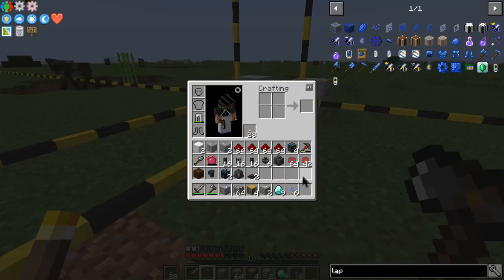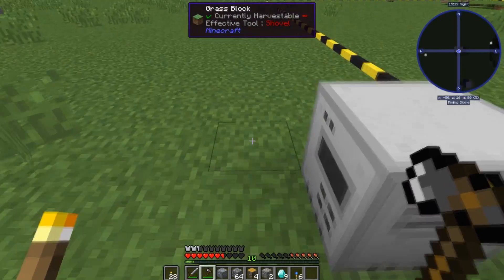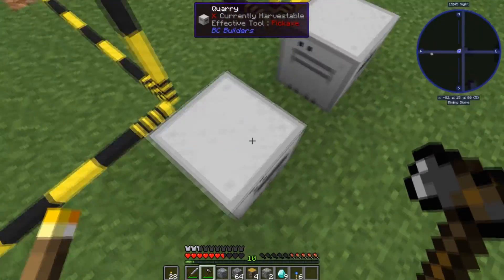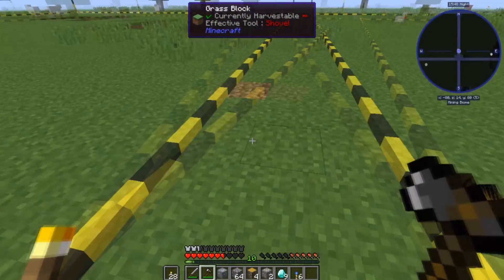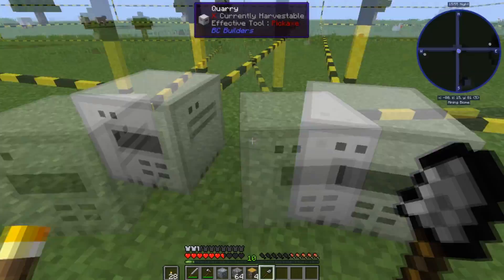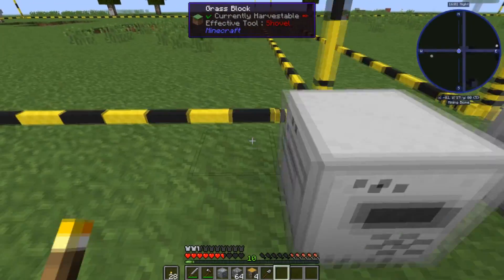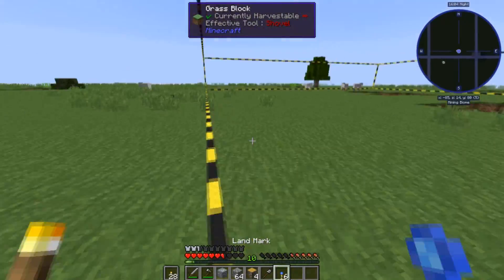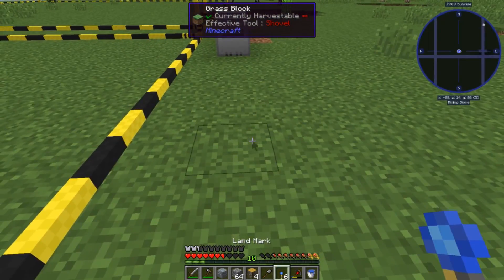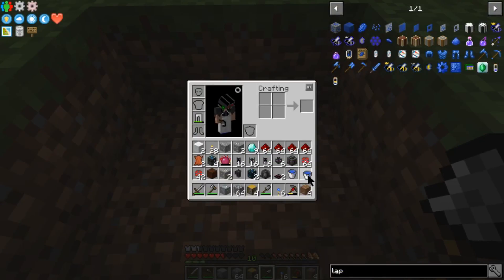I'll just drop this tree down — there we go. All this should be within these two chunks right here. Let me step over here — maybe I should move these down a hair. One moment, I'm gonna move these down one more space. Okay, I'm back — actually I'm gonna have it be right here.